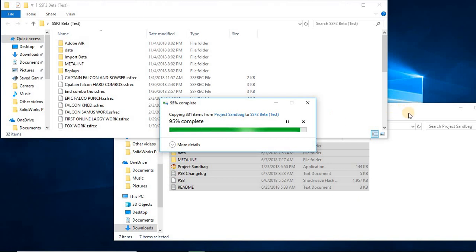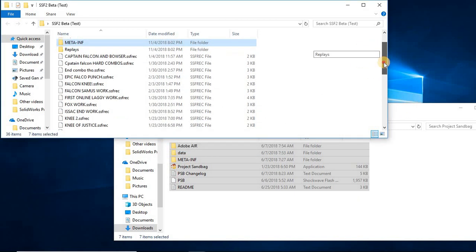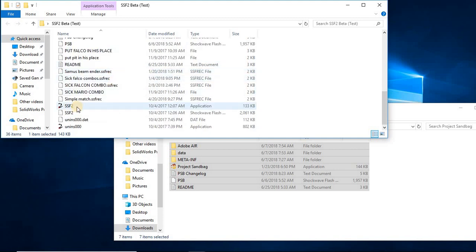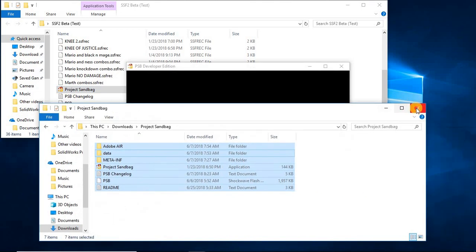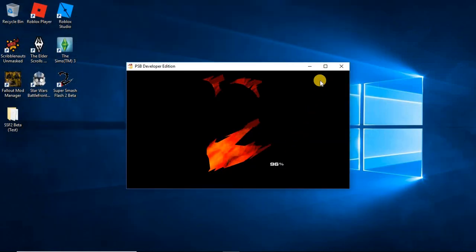After that finishes copying, you'll see all the files over there. Then go to an icon called Project Sandbag — the one I have highlighted — and open that up instead of the regular SSF2 executable. It loads right up just like regular SSF2, but you'll notice it says Project Sandbag.